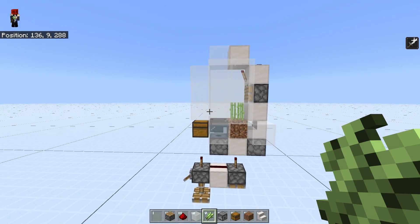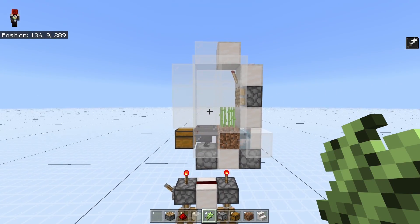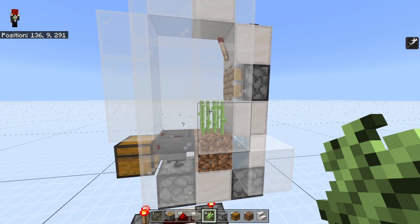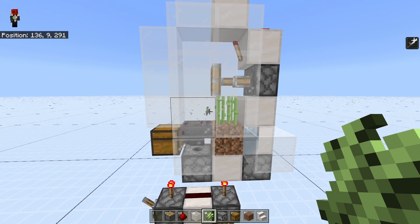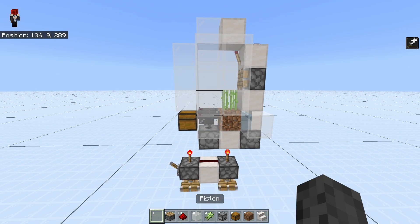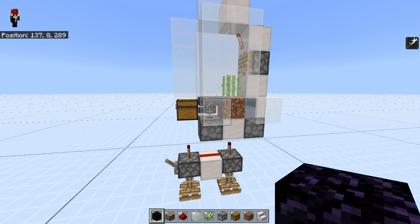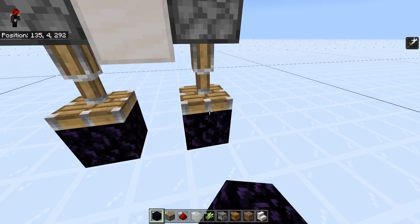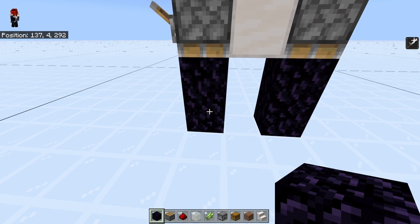And there you go — that's the entire thing. We can just test it out. As you can see, it does indeed work. Let's just wait for it to grow a little. It is a little slow, but we already have it growing and it will produce sugarcane. Due to the nature of the design it is a little loud, but if you have access to obsidian, you can always just place some obsidian in front of the pistons and it will still work fine.